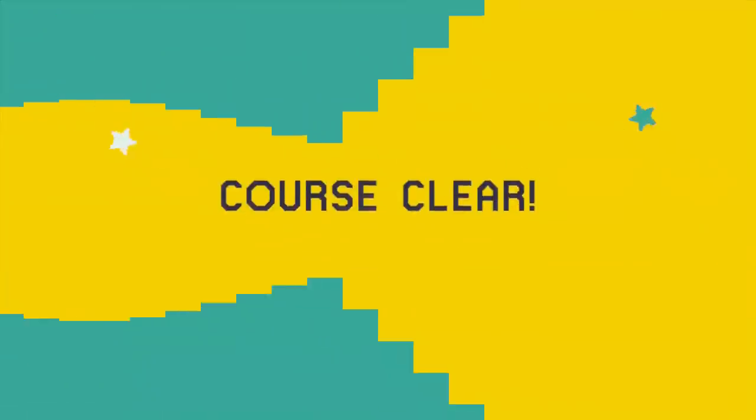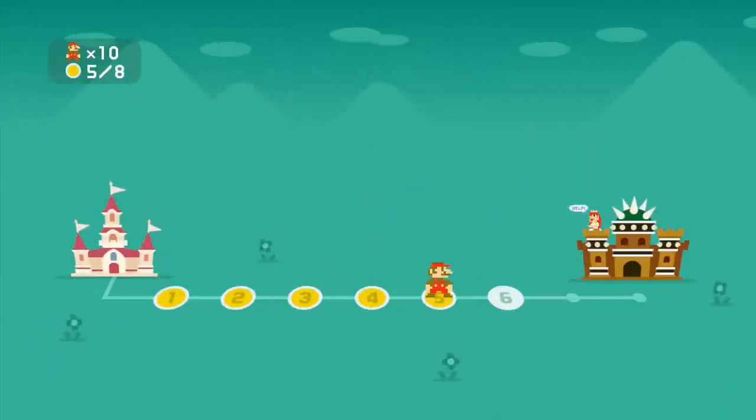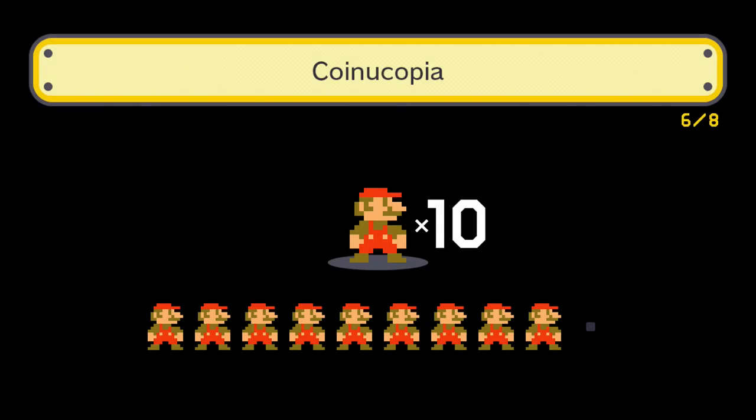Awesome. Poor Goombas — I feel bad, we just like made extinct an entire race of Goombas. Let's move on to the underwater Goomba, never to be seen again because of Mario's tyranny. Let's move on to level five out of eight — it is Queenucopia. This sounds like it could be interesting.